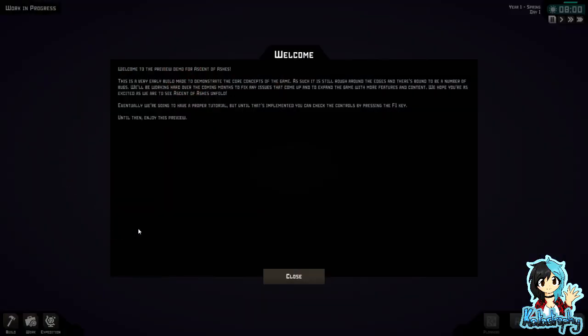Oh my god, it's quieter. Welcome to the preview demo for Ascent of Ashes. This is a very early build made to demonstrate the core concepts of the game. As such it is still rough around the edges and there's bound to be a number of bugs, like the options menu not being accessible. We'll be working hard over the coming months to fix issues and expand the game with more features and content. Eventually we're going to have a proper tutorial, but until that's implemented you can check the controls by pressing the F1 key.